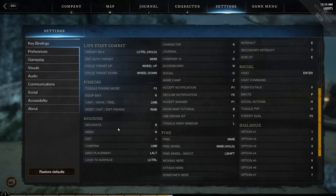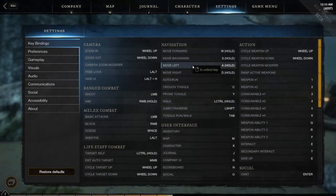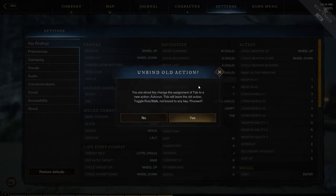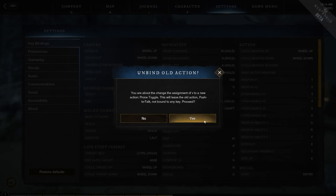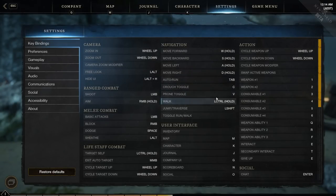Housing bindings don't really need to be changed — they're only used while building in your house. Moving to navigation, toggle run-walk is probably not something you're going to use very often unless you want to walk, so you can even unbind it entirely or bind it to some random key far away. Crouch toggle and prone toggle I like to have close — I'd put crouch on C and prone on V. It's good to have them near your hand because you can get an advantage by crouching and proning in bushes.